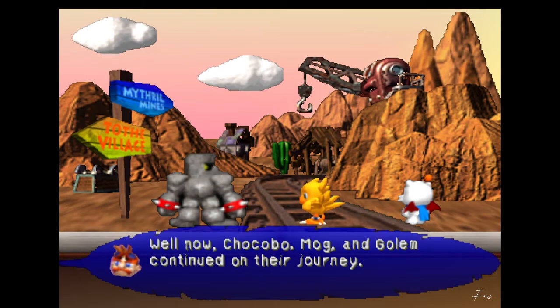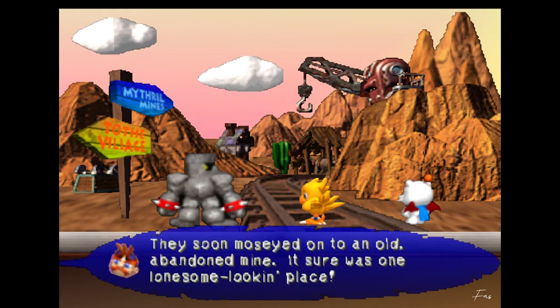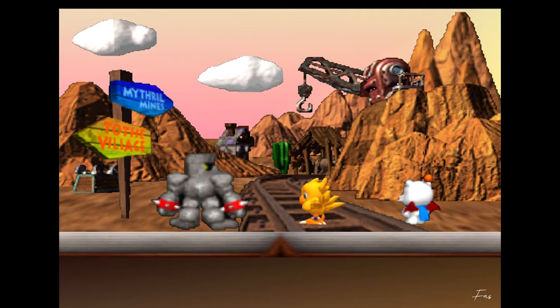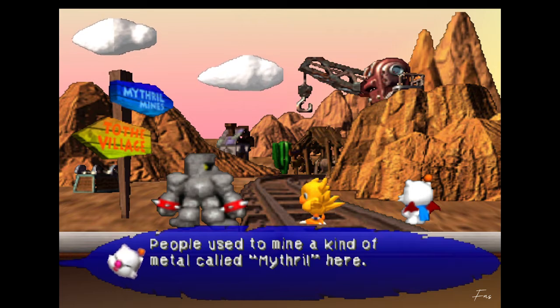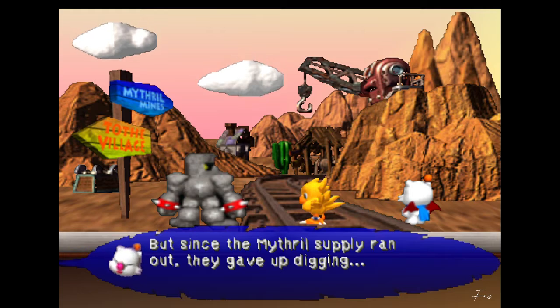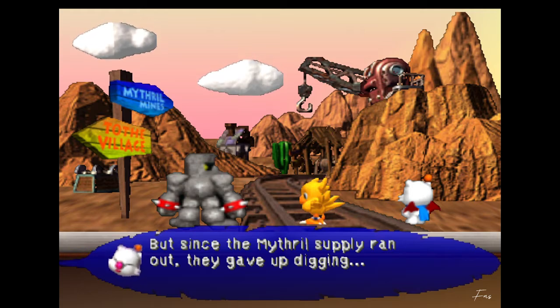'Well now, Chocobo, Mog and Golem continued on their journey.' Oh, so his name is Golem. 'They soon moseyed' - is that a new word for my vocabulary? - on to an old abandoned mine. It sure was one lonesome looking place. 'These are the Mithril Mountains. People used to mine a kind of metal called Mithril here. But since the Mithril supply ran out, they gave up digging.'